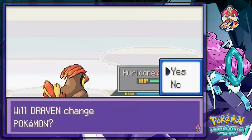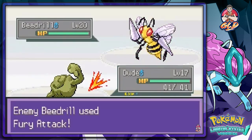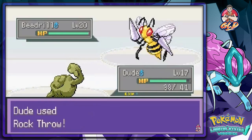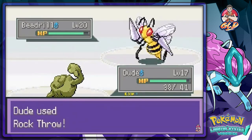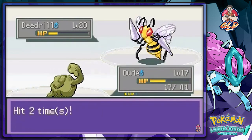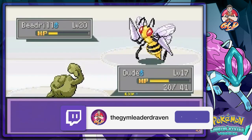Bugsy sends out Beedrill next. We switch to Dude, who is physically strong but our main move here is Rock Throw. Beedrill uses Fury Attack — not very effective against Dude, who tanks it well. Bugsy uses another Super Potion. Rock Throw is solid, but then Beedrill uses Twin Needle — that's a strong hit. We use a Super Potion ourselves to recover.